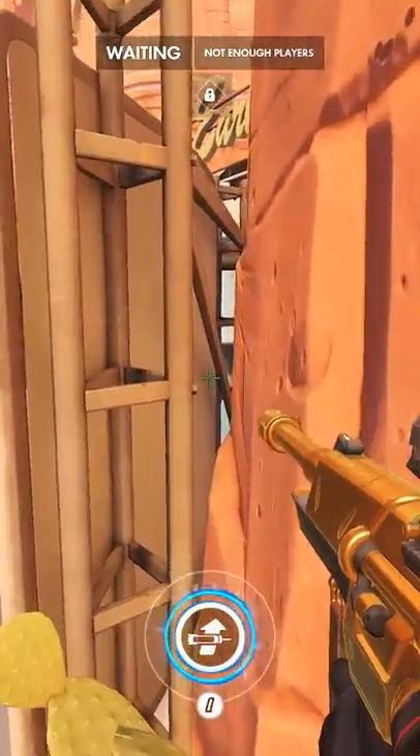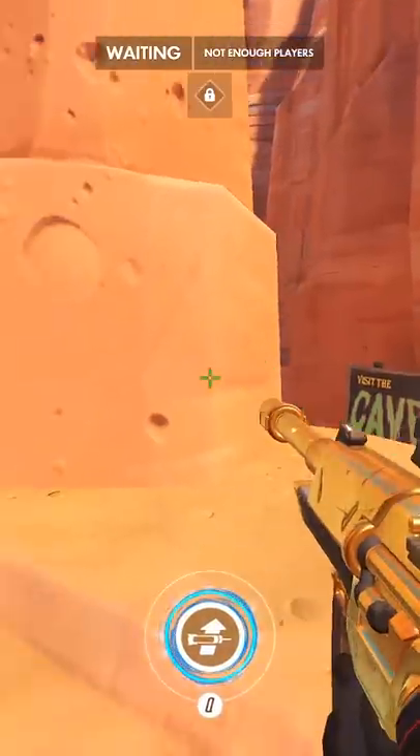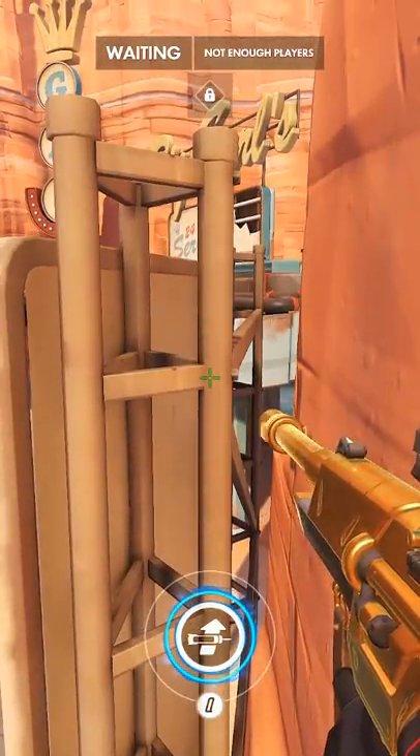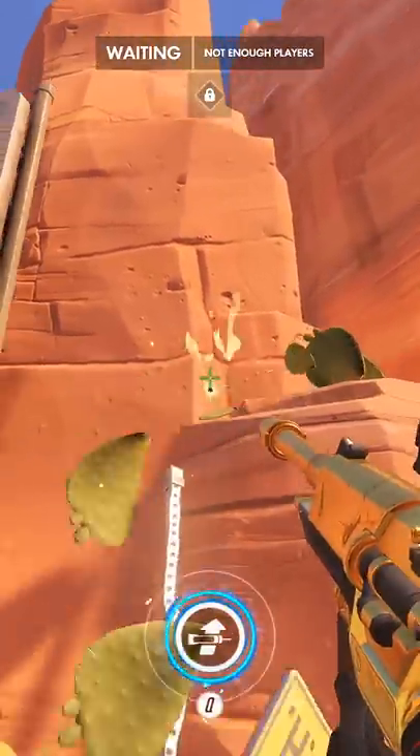The second jump spot is on Route 66. If you're on low ground and want to make it back to the top of the gas station, jump crouch on this rock, then walk on top of the cactus, then jump crouch on the sign to get back up. This spot won't work anymore if someone breaks the cactus though.